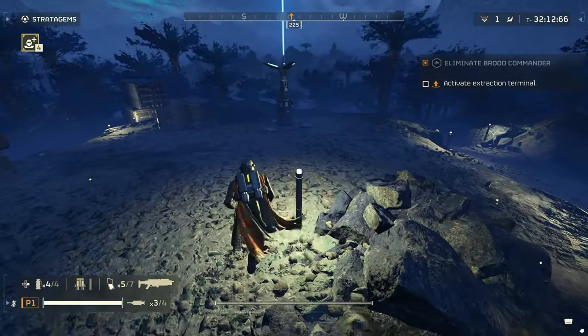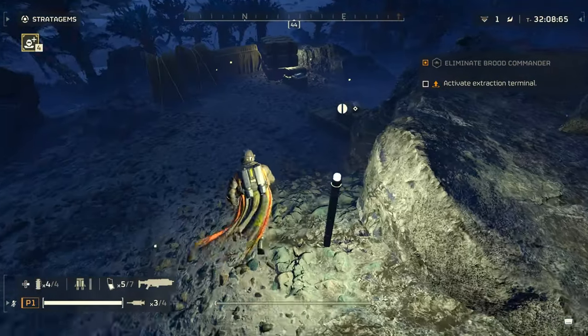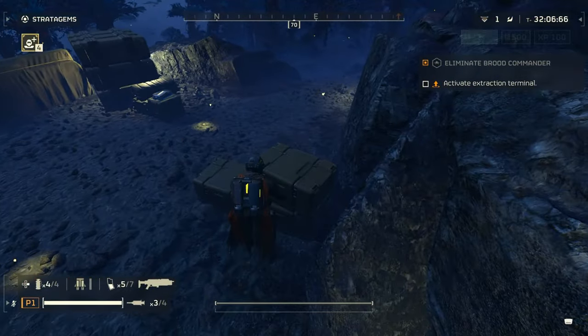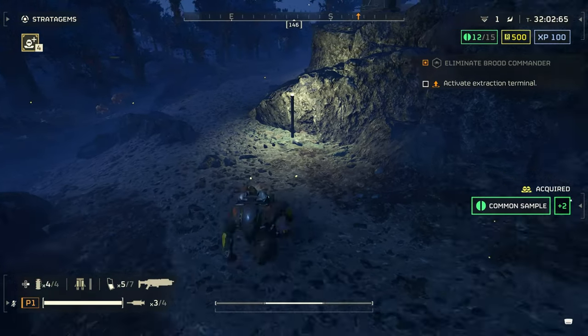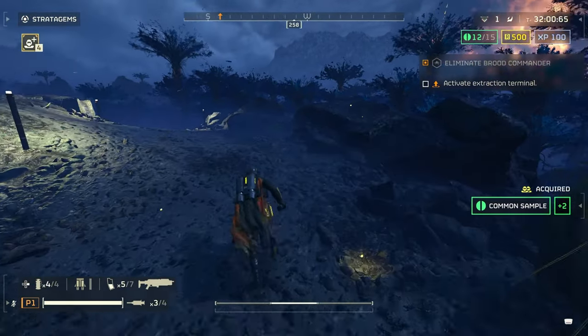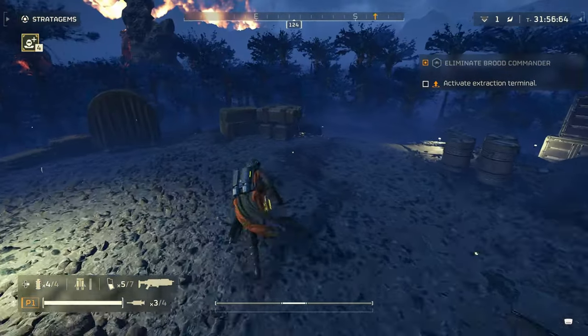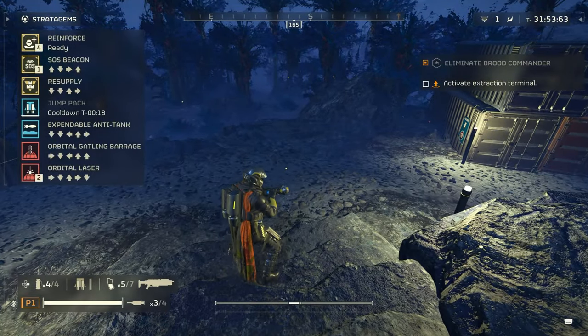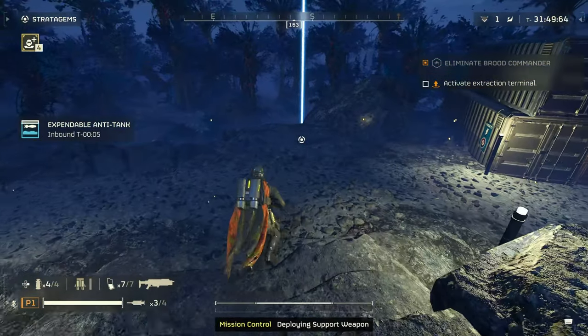The idea is to be close enough to the wall to hit yourself with the explosion, but not close enough to kill yourself. You can't aim with the rocket while you're jumping, so just double-tap the cross button to jump into the air, and on the way down press that trigger and hope for the best. It took me a few tries, since the rocket would sometimes go sideways or I was just too far away from the wall.